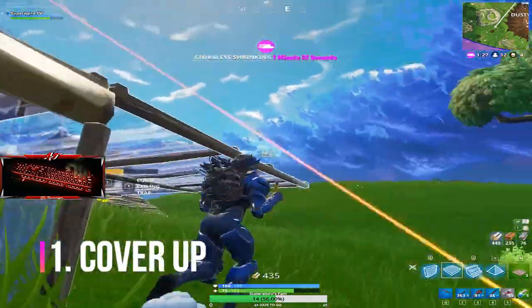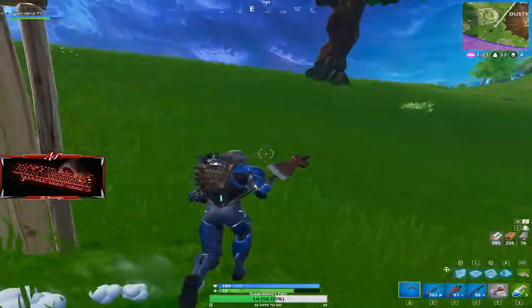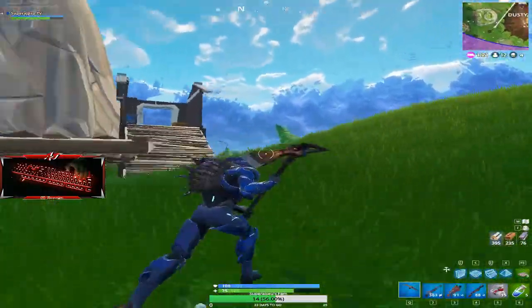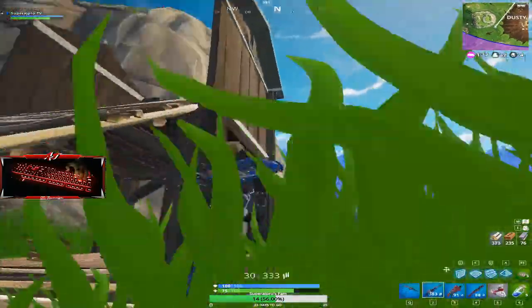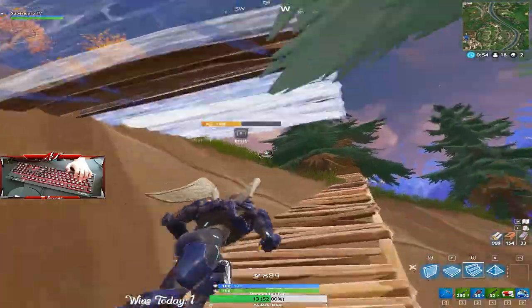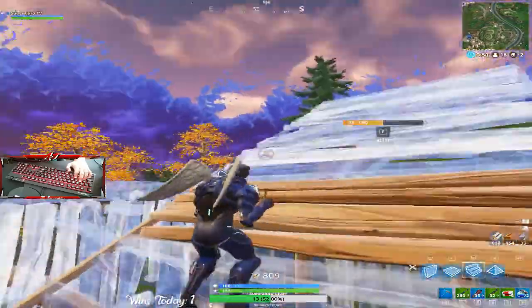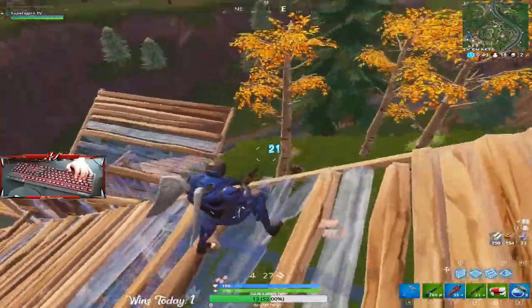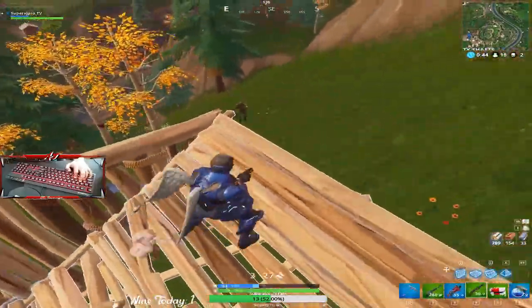Learn to build. Anyways, let's get right into the first tip: cover up. Many players don't utilize their walls correctly — they leave blind spots and openings in their building, which allows opponents to shoot them and get free damage. As you can see in this clip, I stare above and below me because I know the opponent already has the high ground. There is always a wall between me and my opponent so I take the least possible damage.